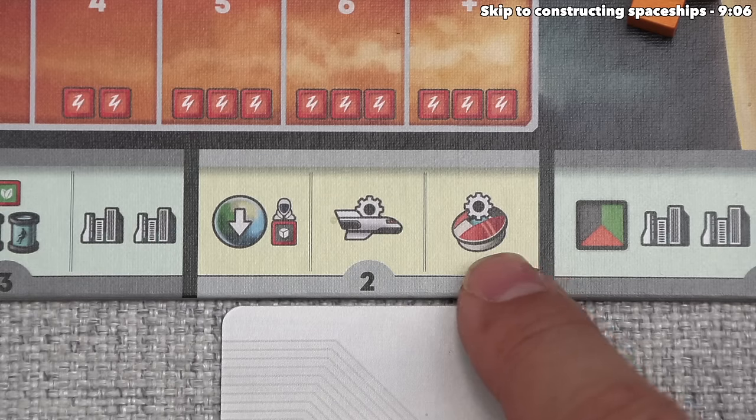Blue goes next and does the same action as yellow — they gain one steel on the new world and convert three steel on the old world into three energy. They seem to be of the same mind, though I think their plans are quite different. That was a quick turn for them, which means we get to go again.